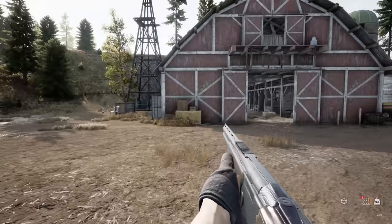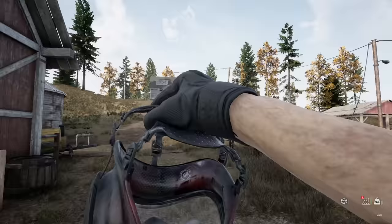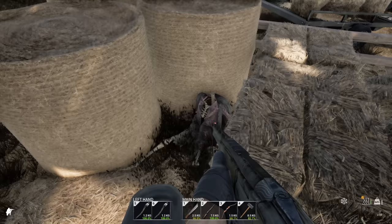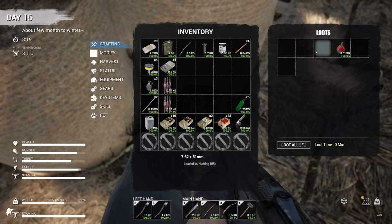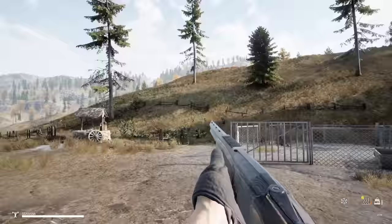Over at the hay bales I spotted something — got some firewood from around that side, jumped up, and there it was. We're grabbing the double barrel shotgun, and then — a tactical grip! And some food, plus 7.62 ammo for the hunting rifle. That's such a huge find. I mentioned in the previous episode that if we can find the grip this thing will look amazing. I think we just need a stock and a magnification scope.